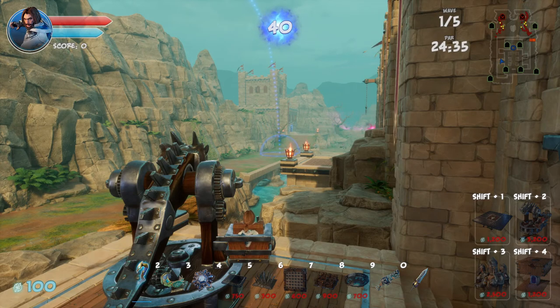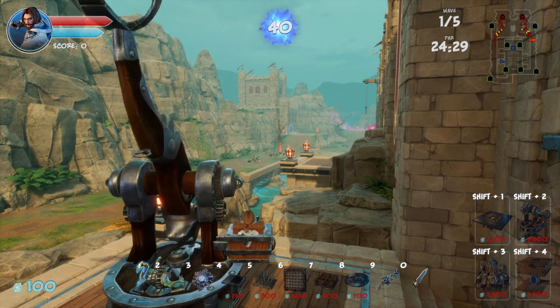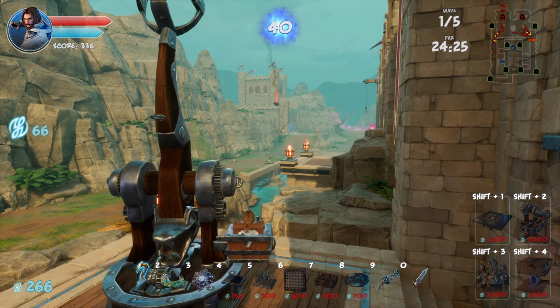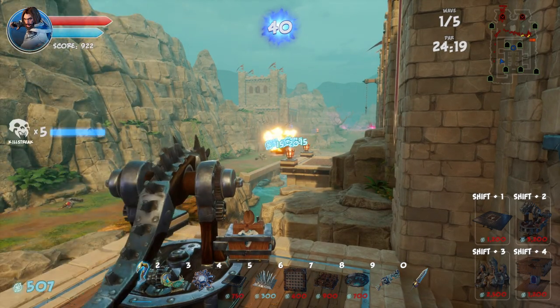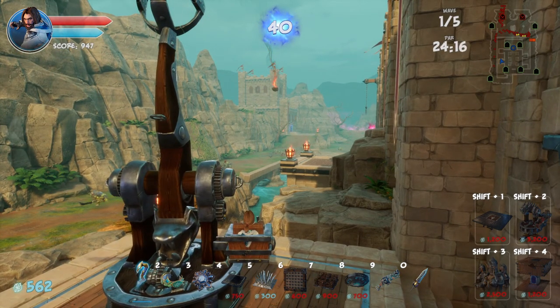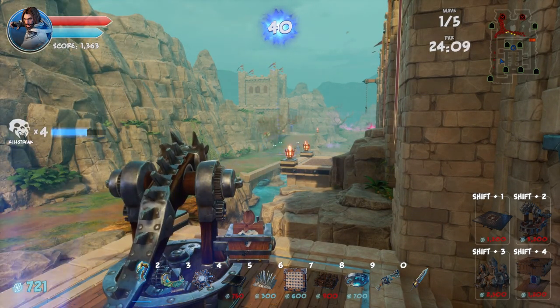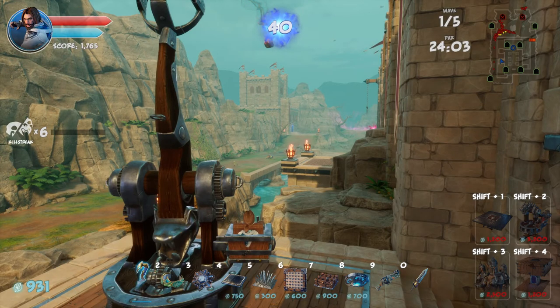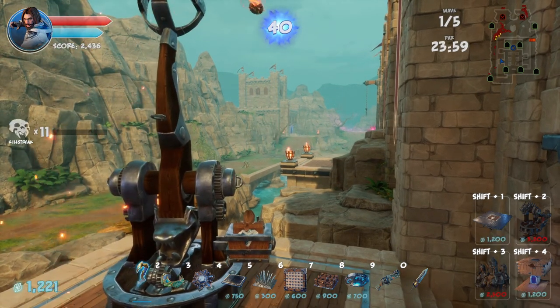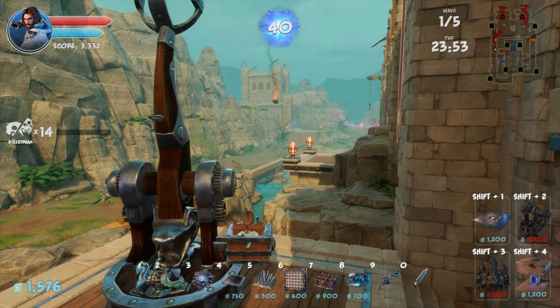Are those yellow ones up in the corner going to try and destroy my barricades? Because if they are then I'm screwed. No, it doesn't look like it — good. All right, this seems to be working pretty well.